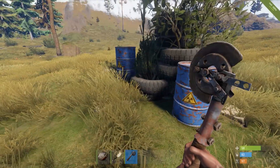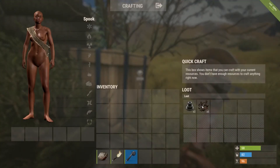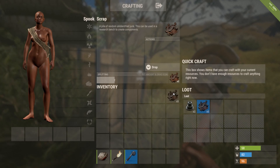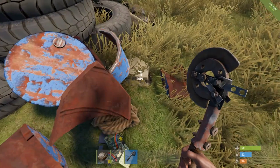Rust Dev Blog 158. I'm just going to go into two things this week. The first thing is scrap. When you loot boxes you'll find things called scrap. You'll get between 5 and 10 per box, and also from barrels you'll just get the one.